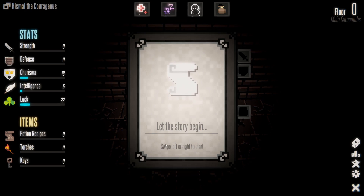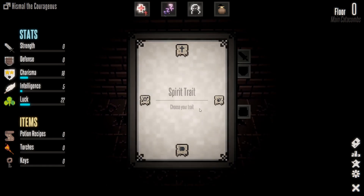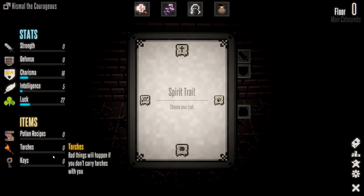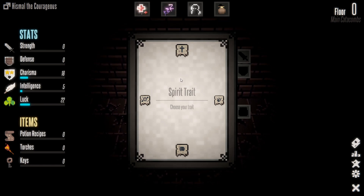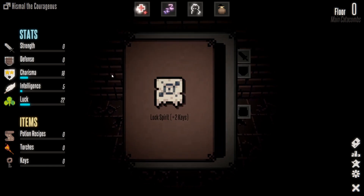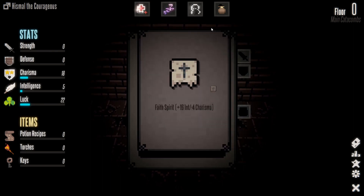Swipe left or right to start — there we go, let it begin. Alright, choose your trait. We've got statistics: strength, defense, charisma, intelligence, luck, items. We have health, energy, humanity, and money. Let's see — fire spirit, faith spirit, lock spirit, and undead spirit.